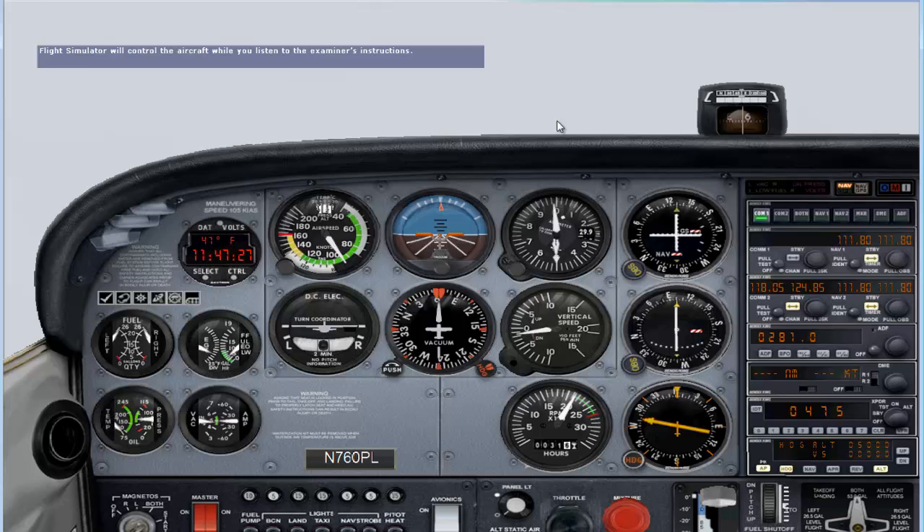Hello, I am your examiner for today's instrument rating checkride. In this checkride I won't ask you to do anything illegal or dangerous. I will expect you to fly in a professional manner, tune your own radios, and maintain all altitudes and other assignments I might give you. You will not be able to use the autopilot during this flight. Feel free to use the pause button if you need more time to set up the radios. When you are ready, just resume the flight.